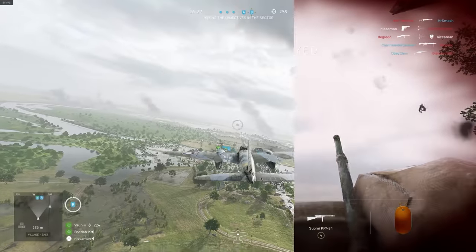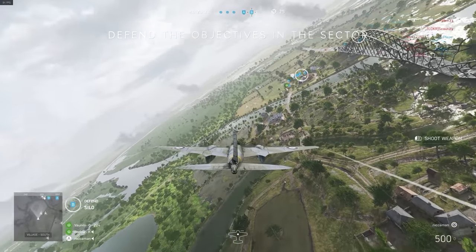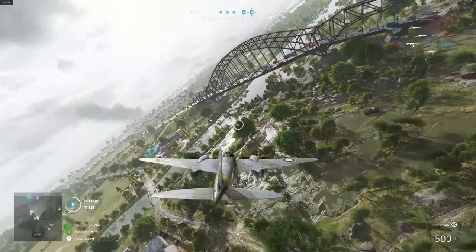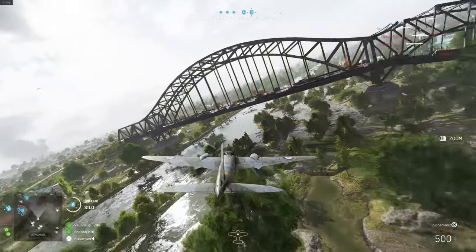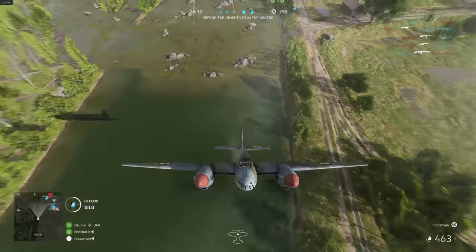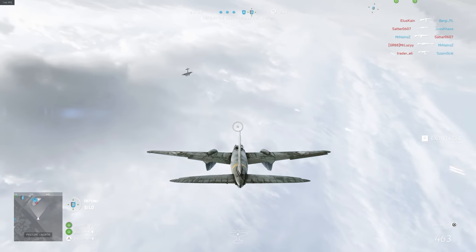Oh my goodness. Okay, looks like we're flying with the Mosquito on Twisted Steel. We're hoping to see some beautiful reflections. What better map to demonstrate RTX on ultra graphics than on Twisted Steel with this beautiful river? If we put down a bomb and an explosion reflecting on the water, that's gonna be sick.